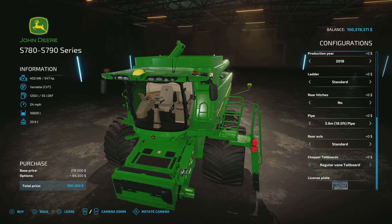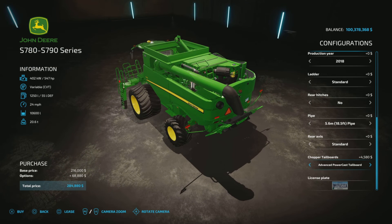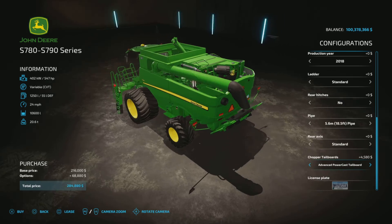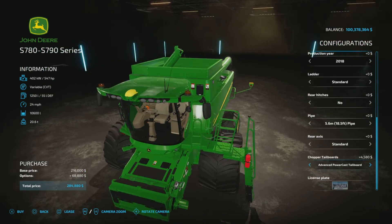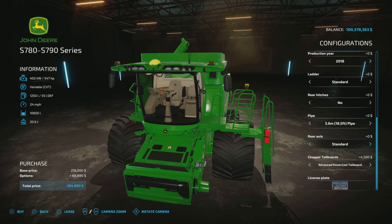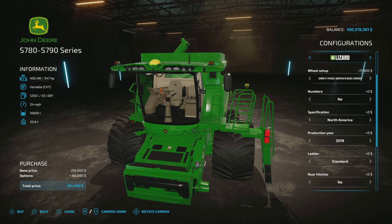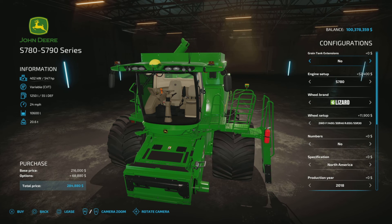We have the regular vane tailboard standard and the advanced power cast tailboard options. Apparently flexible hoses were added for that. Also mentioned are flexible hoses for the GPS foldable monitor. Looking through the options — ladder, production year, specifications, numbers, wheel — I don't see a separate option to add or subtract the monitor.